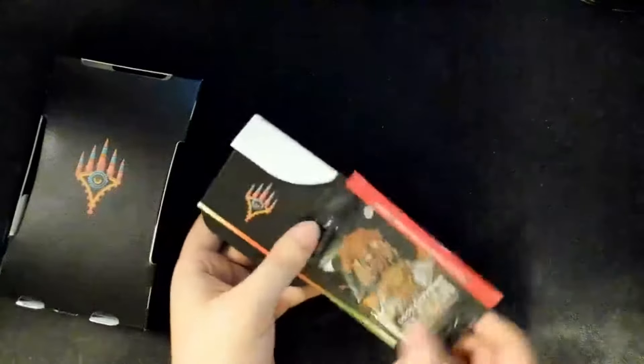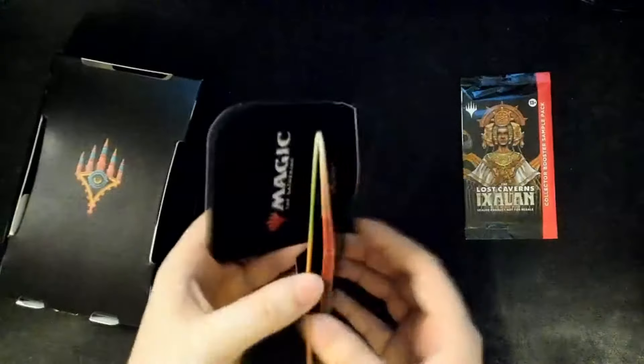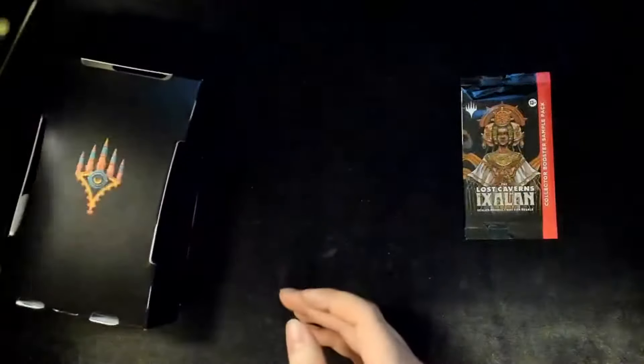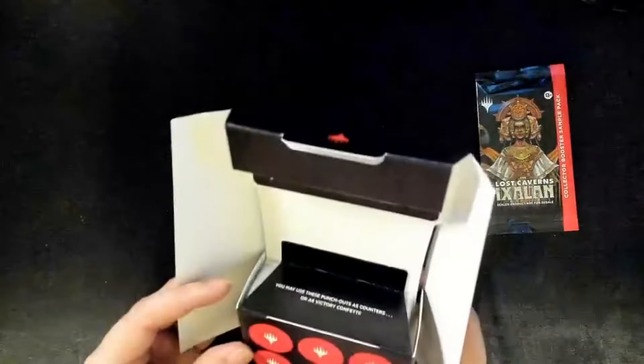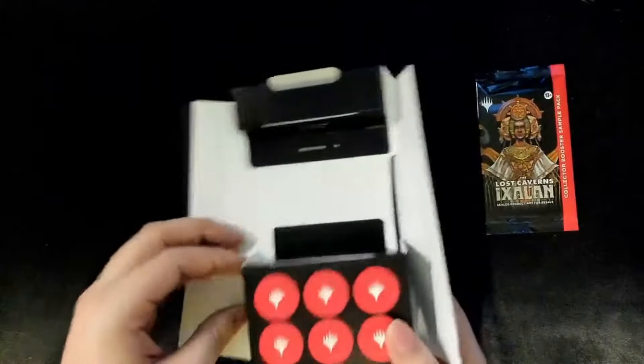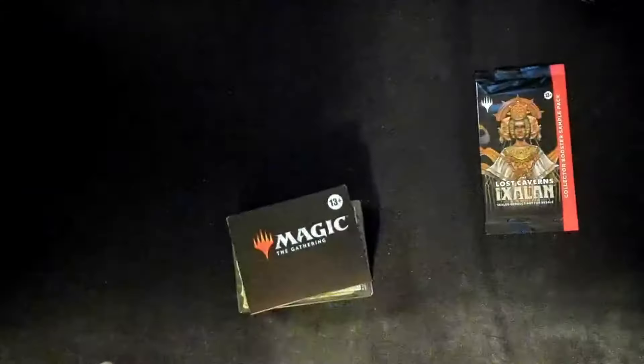There's a cool little envelope that holds everything nice and secure. We'll open that up here. Got ourselves a little deck box with a generic life counter — throw that in there. We'll fold that out later. The mana symbols on the side are nice. The deck itself also comes with counters that I personally don't use, but hey, if you use them that's cool.